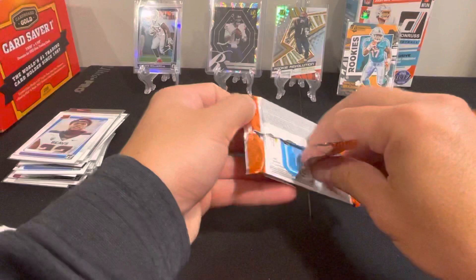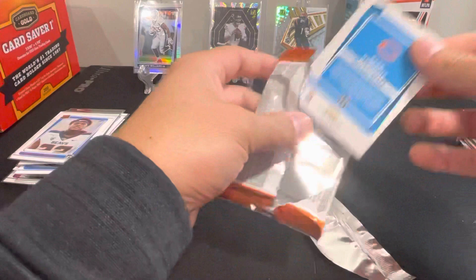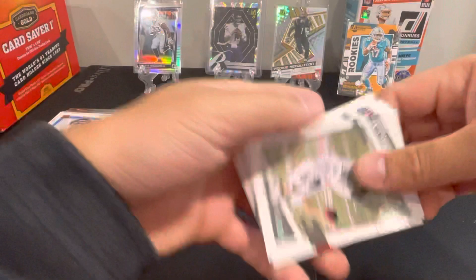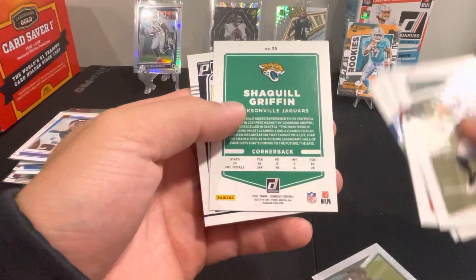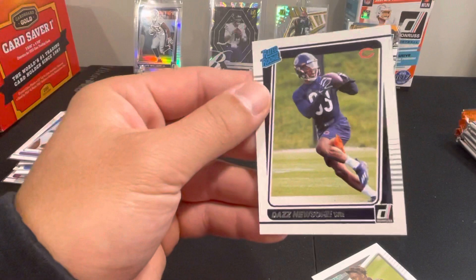Six packs left here. Let's see what we got — a couple big wins in a row. Raiders are 2-0. There we go — Chubb, Tannahill, Barry, Henry Ruggs no helmet, Shaquille Griffin, and we got Daz Newsome.